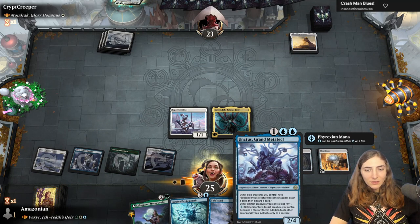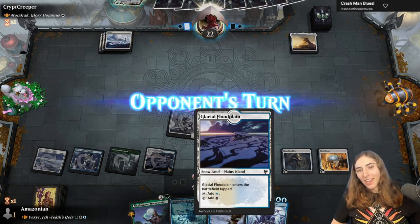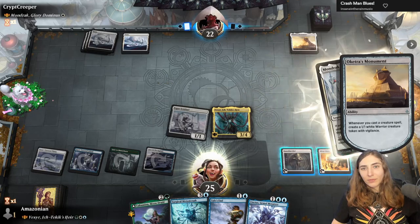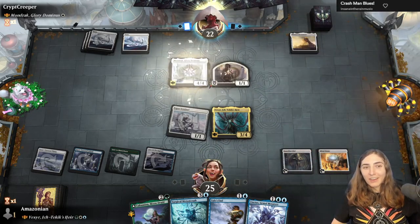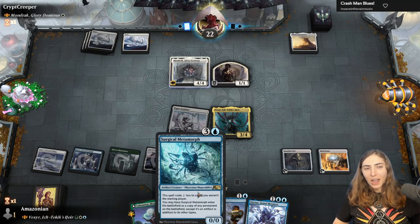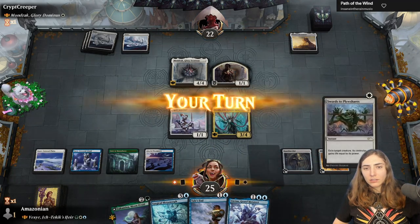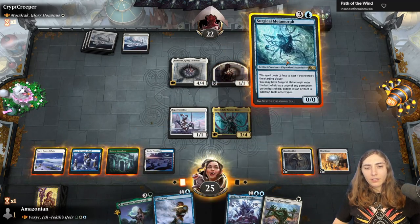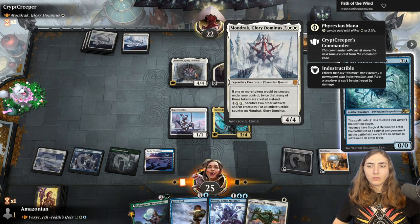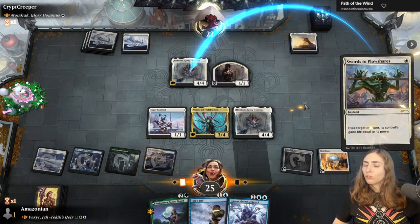I don't need these left up. It doesn't really matter because I wouldn't be able to cast anything — this came in tapped and I wouldn't be able to hold up mana for Tail's End. Here comes Mondrak, discounted by one and coming with a little warrior buddy. I kind of want a Mondrak too. I think I'll make a Mondrak. Yes, a Mondrak for me. Now I have a Mondrak.